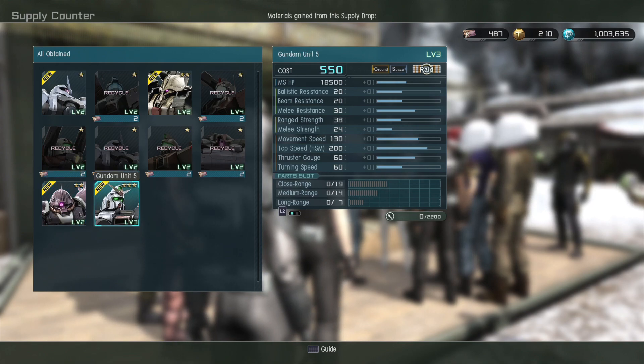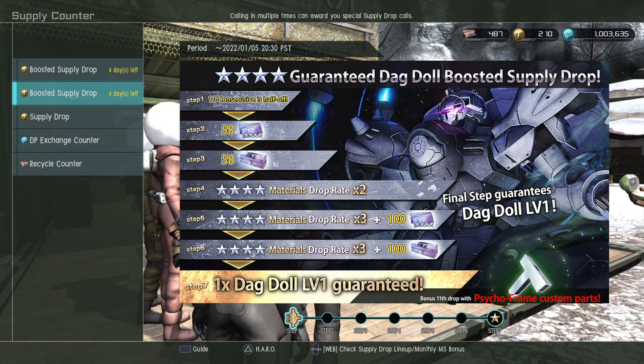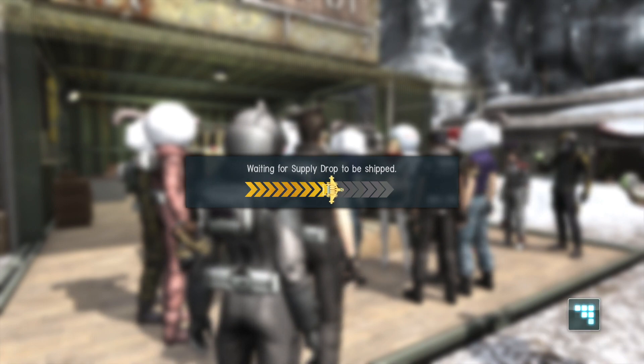Okay, this one's at 550. I think at this cost I'd rather just be using things that are native to 550. So we're going to do the Dagdoll step-up. I think you guys can sense what's going to happen, but at least the first step is half off. Let's go ahead and start this and see what falls out.